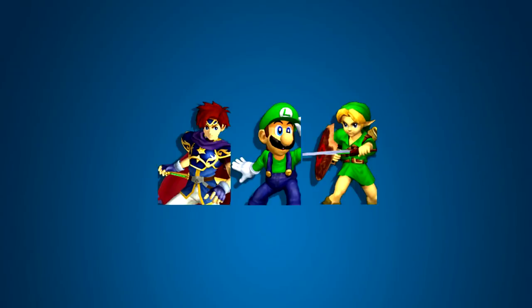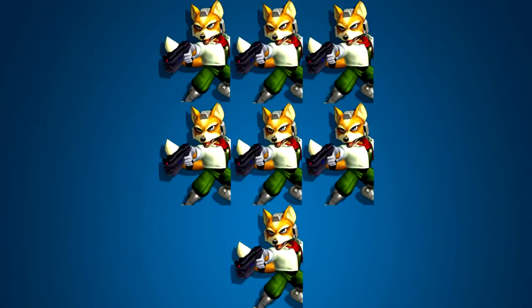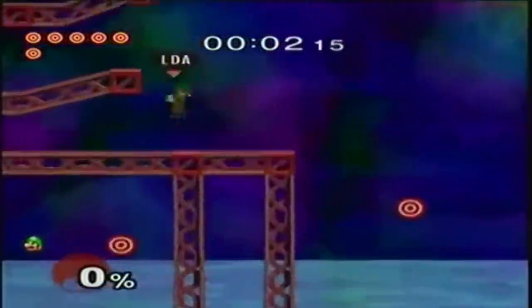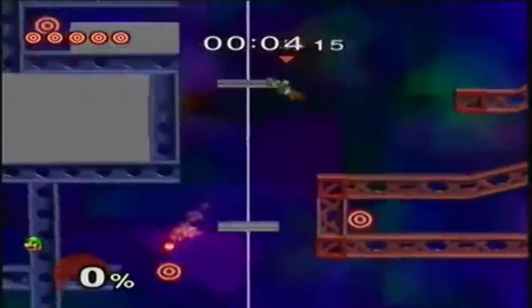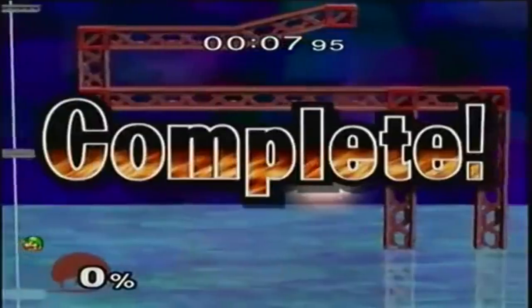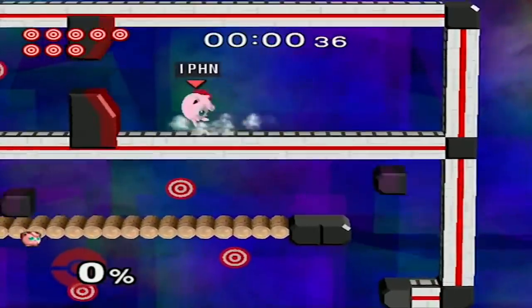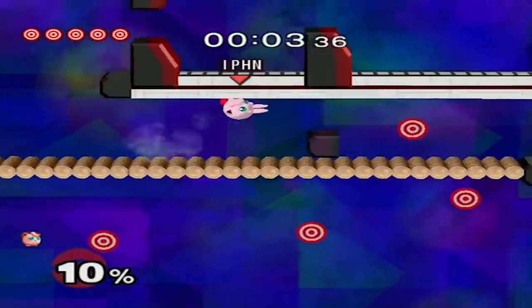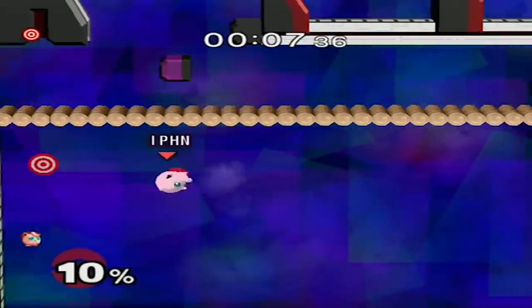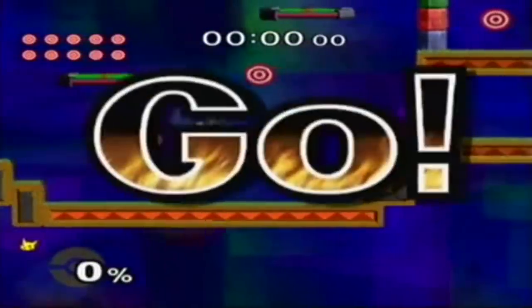Frames saved include one with Roy, Luigi, and Young Link, two with Donkey Kong, three with Bowser, and seven with Fox. At the time of recording, the community sum of best currently sits at 3 minutes, 0 seconds, and 62 centiseconds. To achieve the sub 3 minute goal, 38 more frames need to be saved. Since Super Smash Bros. Melee runs at 60 frames per second on the NTSC version, one frame is 1/60th of a second. Save State from the Smash Stadium Discord shared that out of the entire cast, Jigglypuff and Pikachu have the most time save potential.